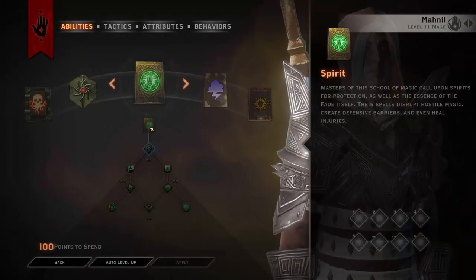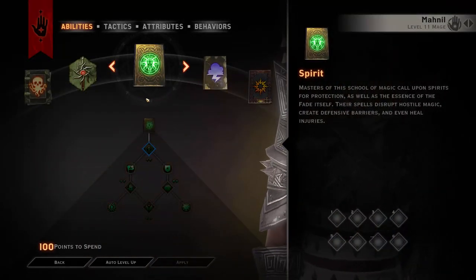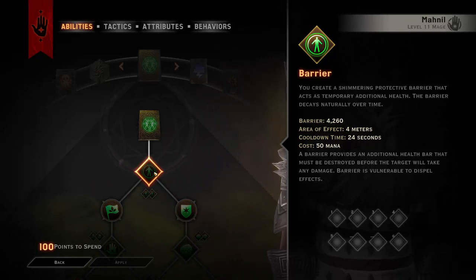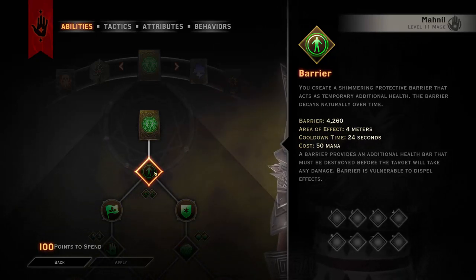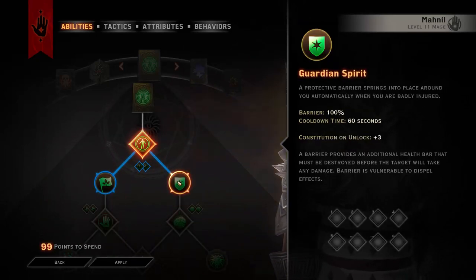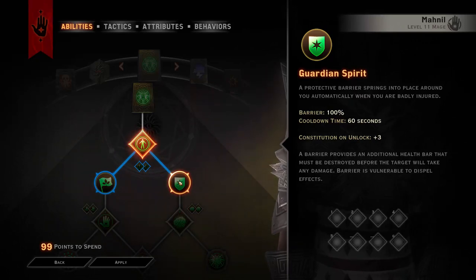Now let's get into some tips for generally building low level mages. You should pretty much always take Barrier if you are solo because it is your core element to survive. If you find you are just dying too much or under too much pressure, definitely take Guardian Spirit, which gives you 100% barrier and has an internal cooldown of 60 seconds. If you would die instead, you won't — you will just be left on virtually no health with 100% barrier.